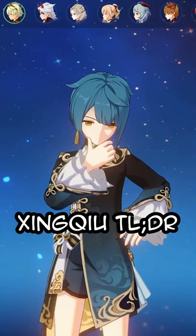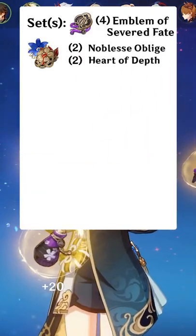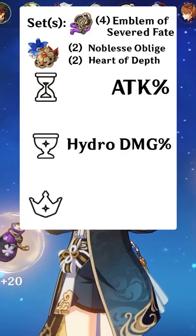So you want to use Xingqiu in Genshin Impact. Use 4 Emblems of Her Fate, or 2 Nobles and 2 Heart of Depth. Use this, this, and crit.